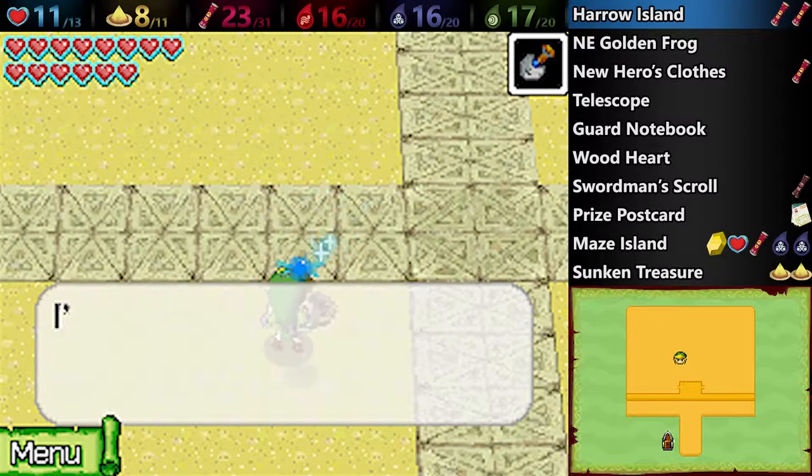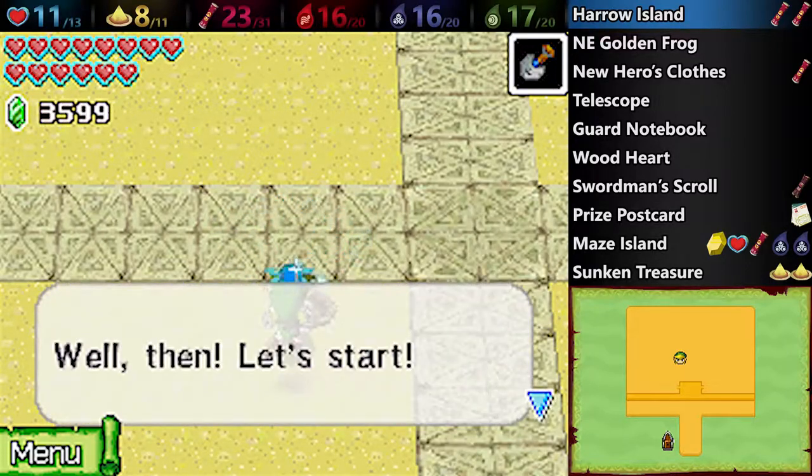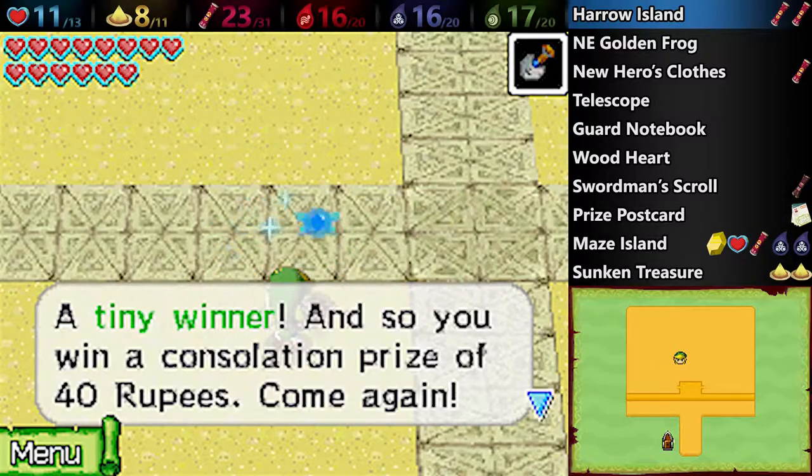So you just keep digging until you find things, and it'll warn you — it'll say, hey, you only have one left or whatever. One of the other things you can do here is you can find Lucky Lee, who is a spirit that lives here, and it just lets you gamble again.